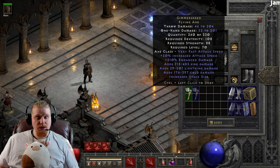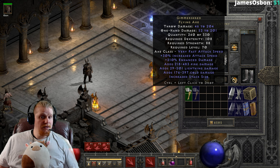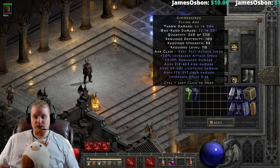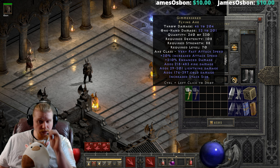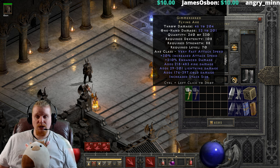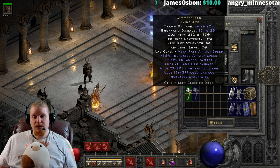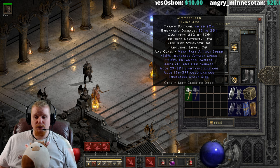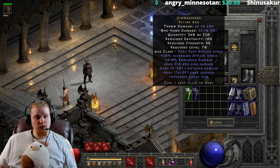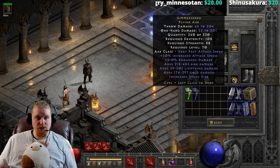Level 70 is relatively high for this weapon, but it is a relatively nice weapon. It has very fast attack speed because it is a 30% increased attack speed item, and it is also a normal attack speed item to begin with. So combined between these two things, it tends to be a very quick weapon. We also have 210% enhanced damage on this, which does vary between 160 to 210%.